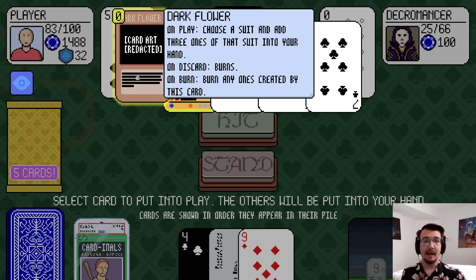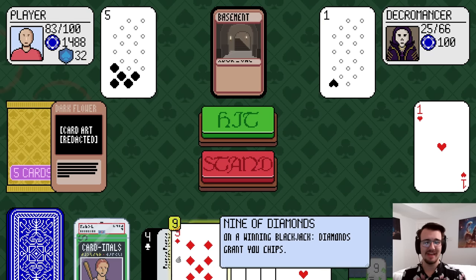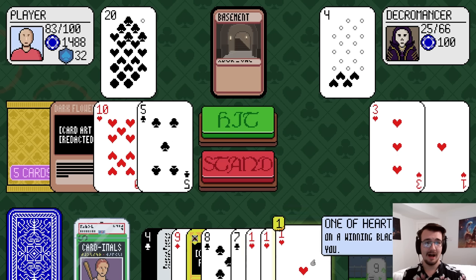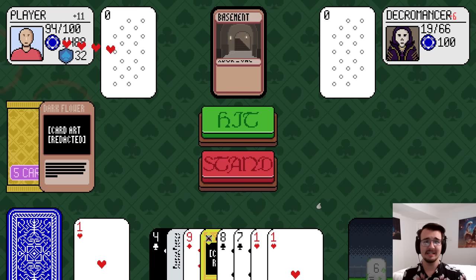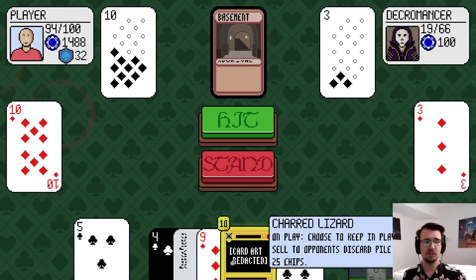Hit me. I can get three hearts to my hand — I want hearts just for healing. I got ones of hearts; they're not that much healing but it could add up. I'll take a 10 of hearts. I'll go to 21 — see if that stops him. I only deal 6 damage, but I dealt a little extra because I had clubs. Clubs: if you have a blackjack, you get more damage.